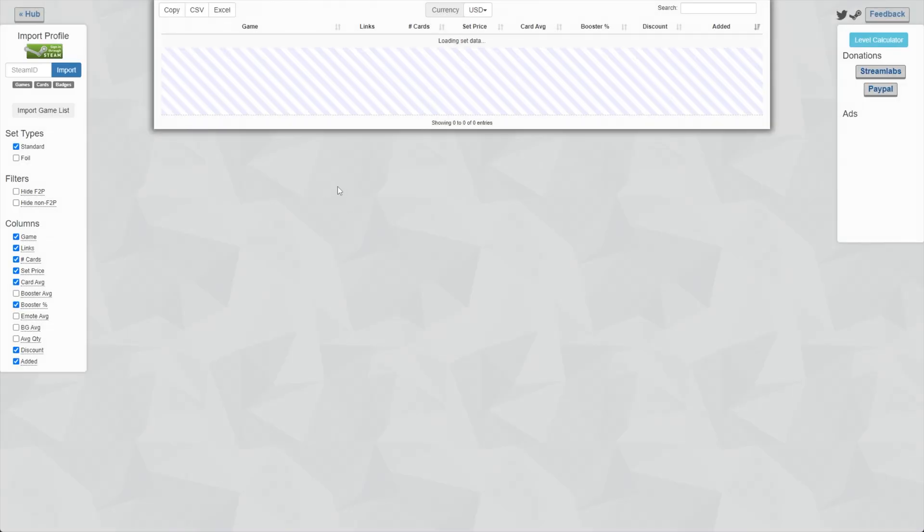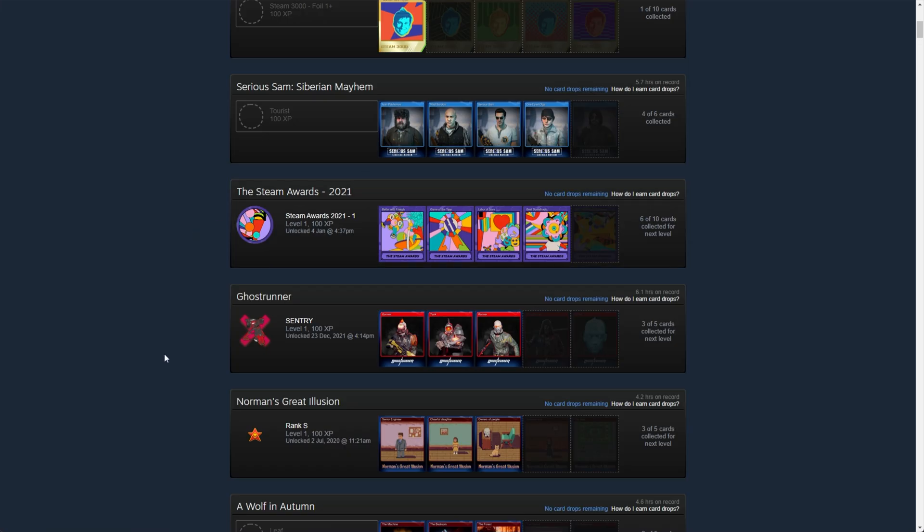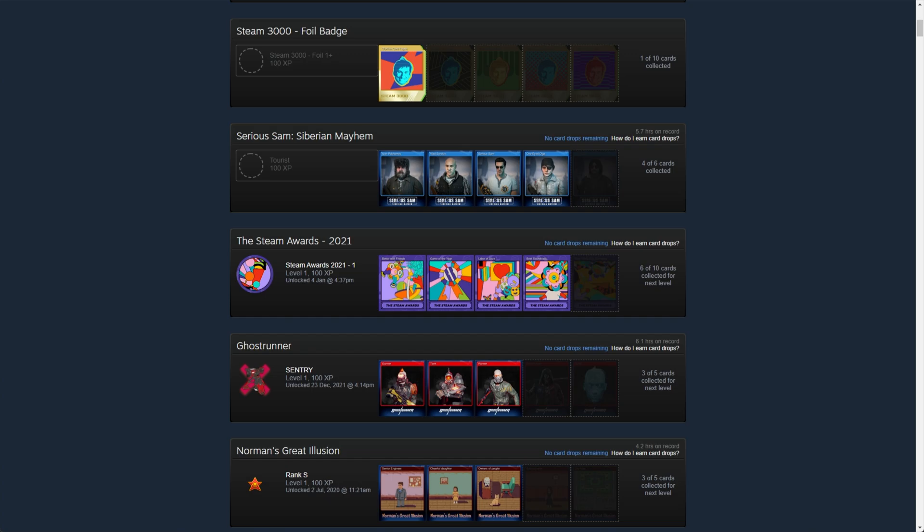You can also use tools like steam.tools/cards, which shows a huge list of practically all cards on Steam and lets you sort by set price, card average, and more. Though these methods can be more expensive if you don't know what you're doing. A quick note: foil cards are just fancier normal cards and do absolutely nothing special. They cost more and are pretty much worthless to level up with compared to normal cards.